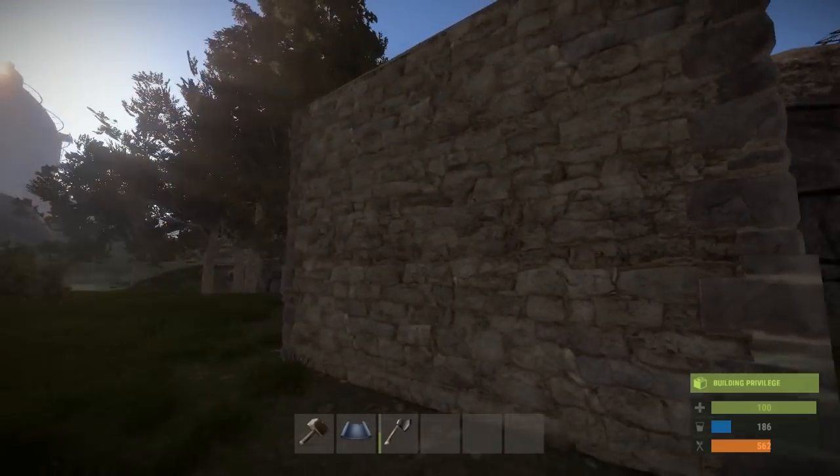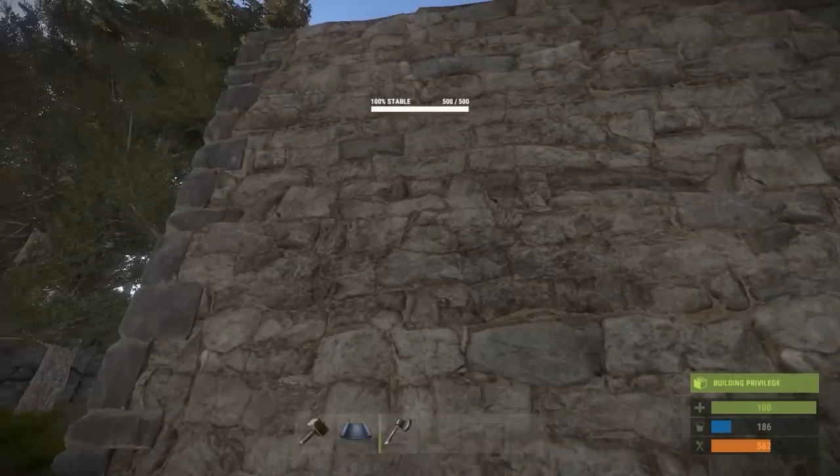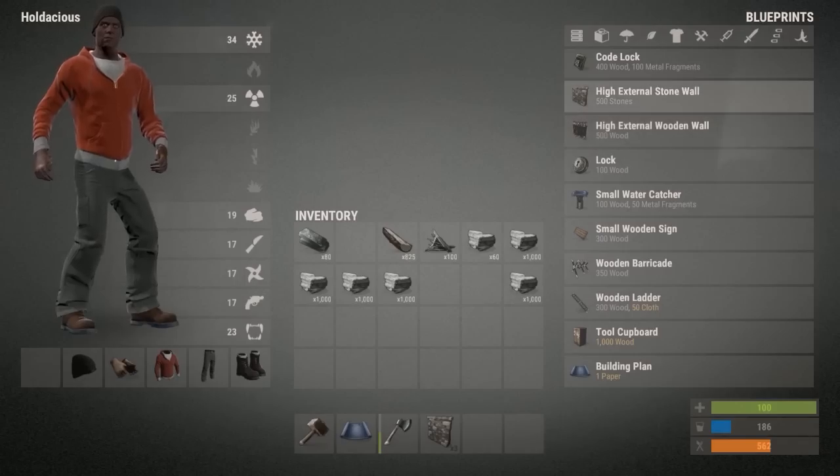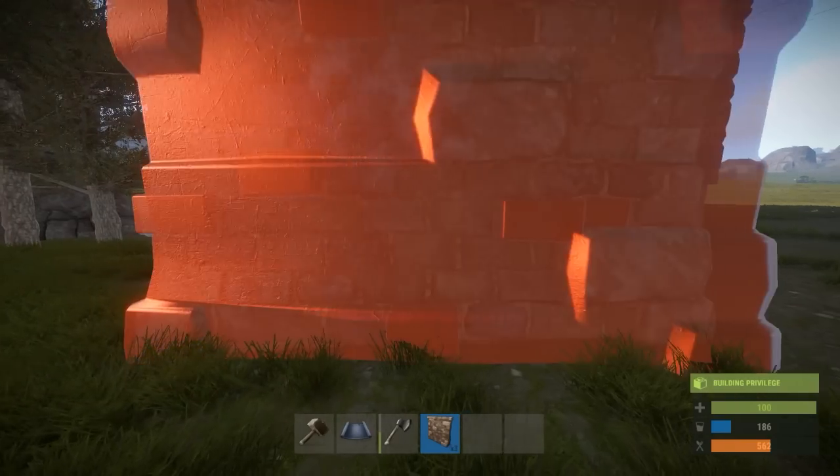This space is really compact, but we're not even done yet because someone could throw two C4 on this wall and get into our main room. So make yourself three high external stone walls and place one on each wall of your building except for your doorway.